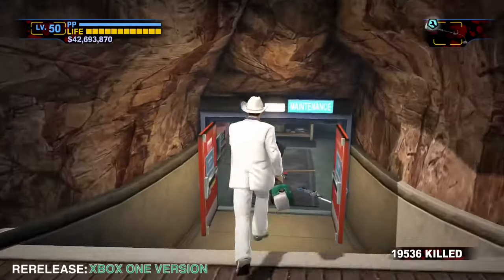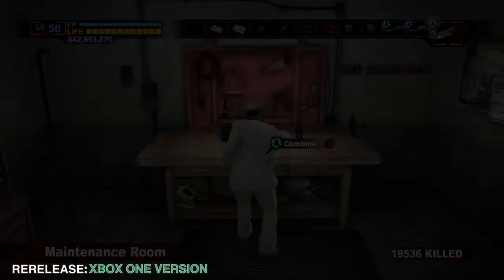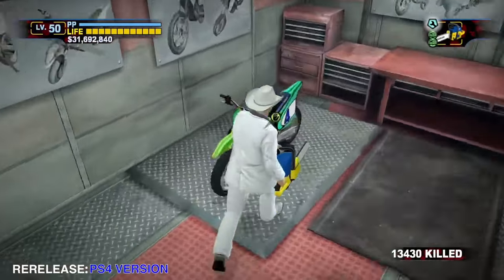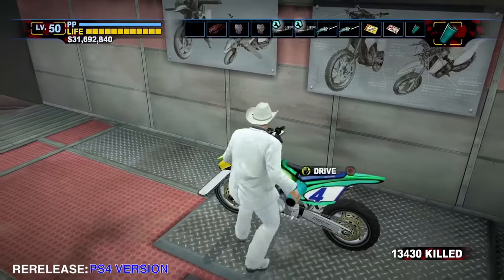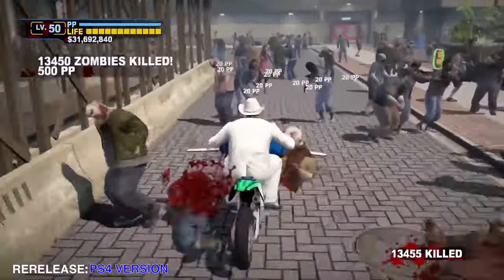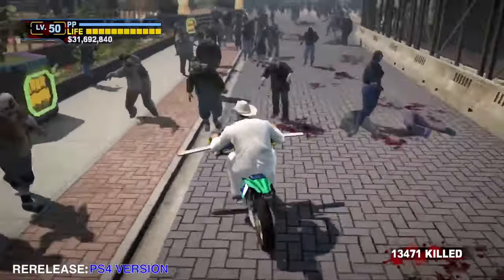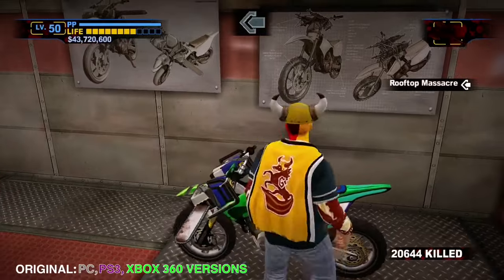In the Xbox One version, after the cutscene when Frank makes a combo weapon, the game stutters and the screen blurs at the same time for one second. In the PS4 version, the Slicicle slicing sound volume is either greatly reduced or missing. Here's what it originally sounded like.